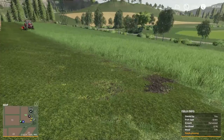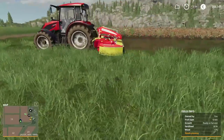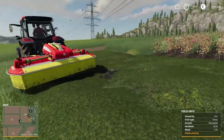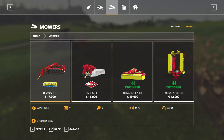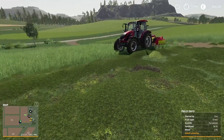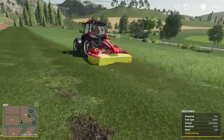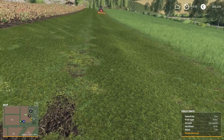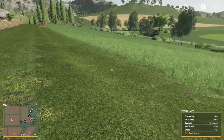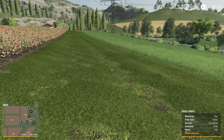The grass is ready to harvest — you can tell by hovering over it. What you need is a mower. This is the cheapest one in the shop at around 90,000 currency. You just put it on the tractor and cut all the grass. Be sure you put the time speed on 1 — don't put it on 120 speed because otherwise the grass might grow back before you finish cutting the whole area.